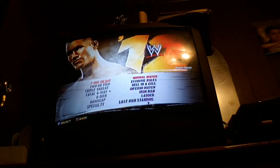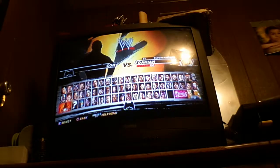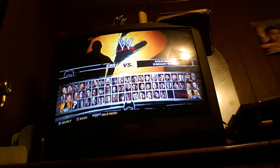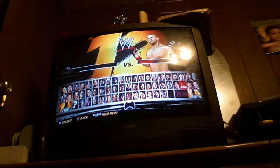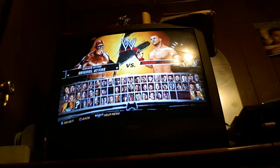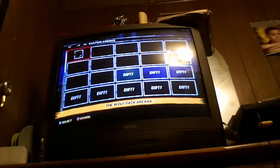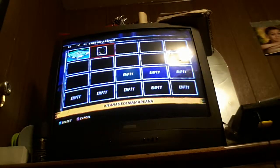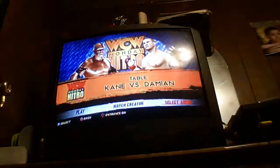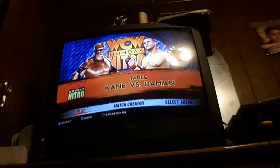Now let's go to a match. I'm going to do a tables match. As a YouTuber I play as my own created character, and I'll play against Kane. I made my own costume of him. You can go to the superstar tiers. As I said, you can make your own arena — these are arenas I've made — but let's play on WCW Nitro. If you watched TNT back when WCW was on, this is the actual WCW arena.